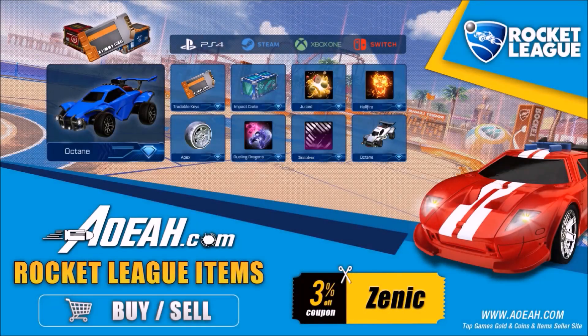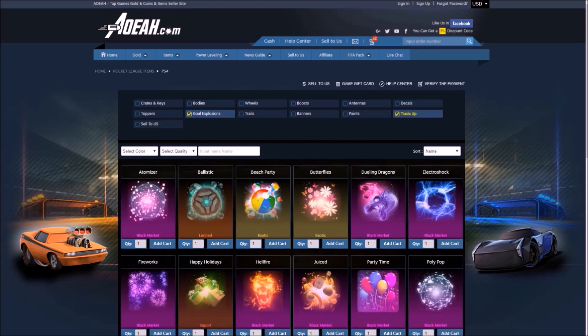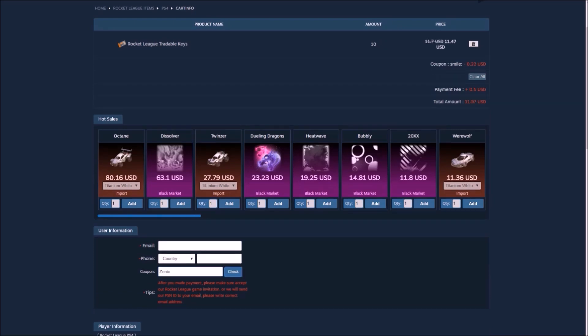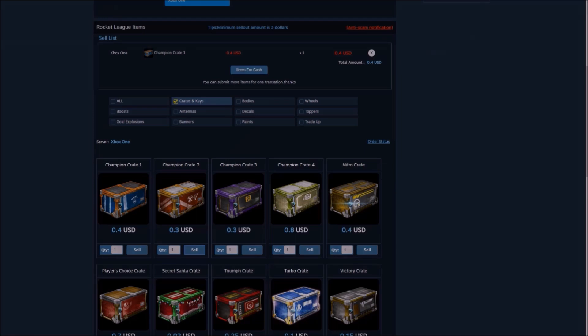Before we get into the video, I'd like to give a huge shout out to AOA.com for sponsoring today's Rocket League video. This site provides flexibility and safety to every single order. If you want to buy and sell loads of different Rocket League items, they do some insane deals on there. Use code ZENIC at checkout to get yourself 3% off every single order.